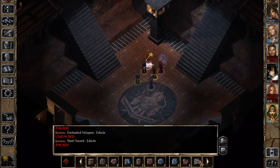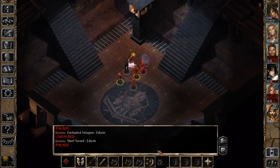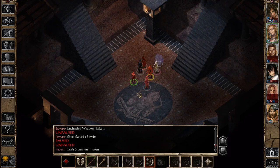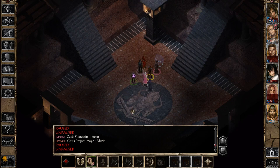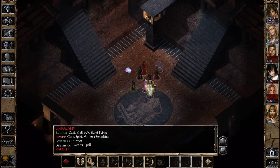Now we can summon the Project Image. Also on Imoen we can buff up with Stone Skin. We also need to heal up, so let's switch the ring. I think we're going to use the nymph in the upcoming fight, so let's summon her first — she's going to have that AoE heal that we can use. The image is going to stay with us for 14 rounds, so we need to make use of these rounds as much as possible. We'll buff Senashira with a Spirit Armor, and the other Spirit Armor we'll buff Anamen with. Jahira has the armor, so she should be fine.